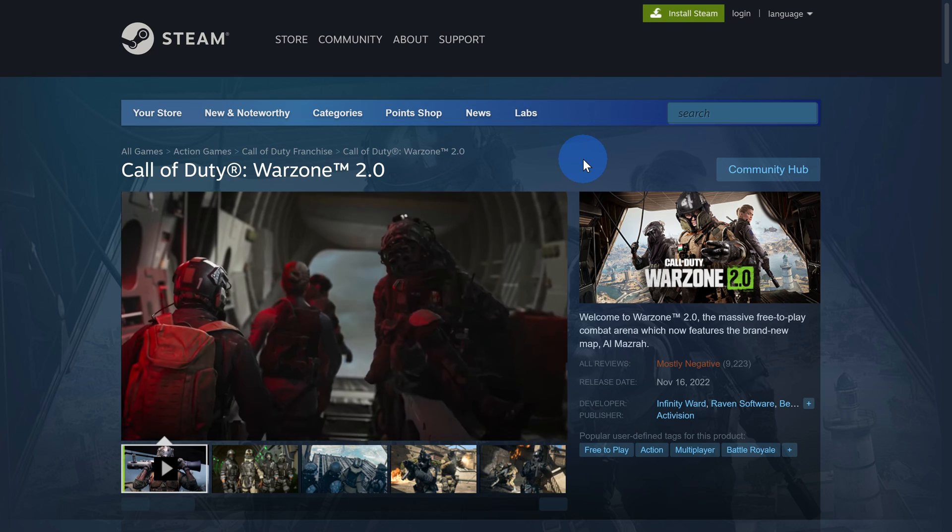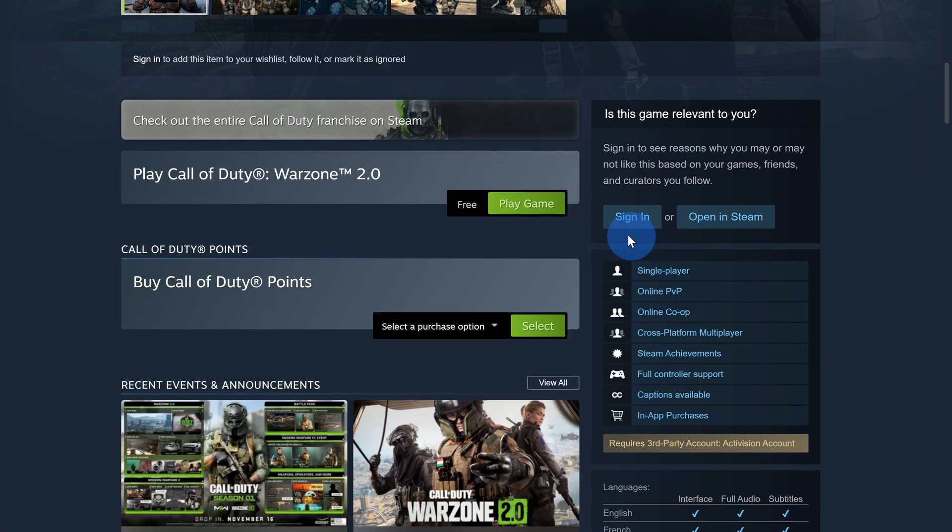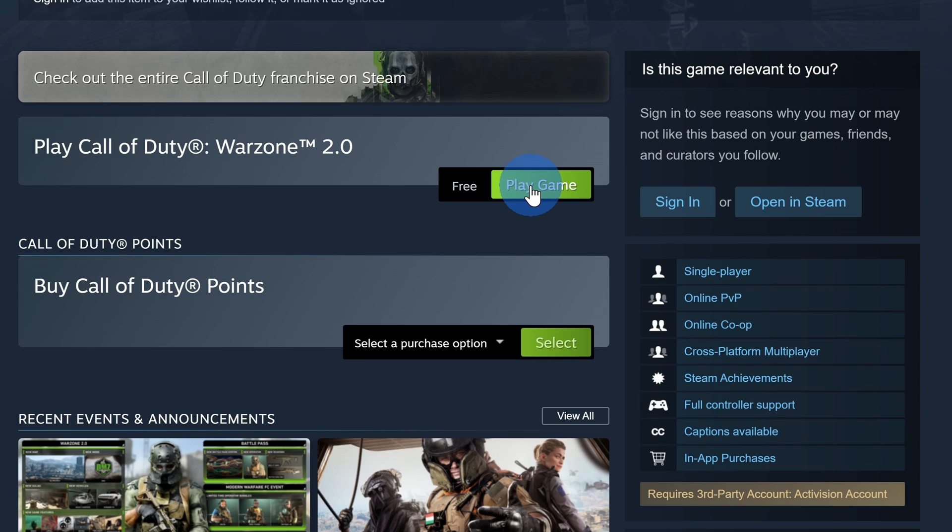This drops us on the Steam landing page for Warzone 2, and if you scroll down just a little bit, let's click on this button that says Play Game. That is, after all, what we all want to do.